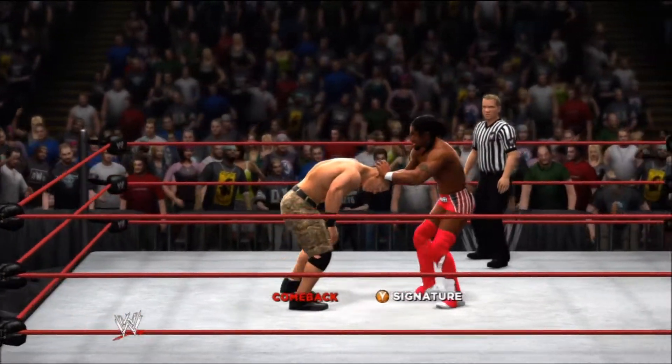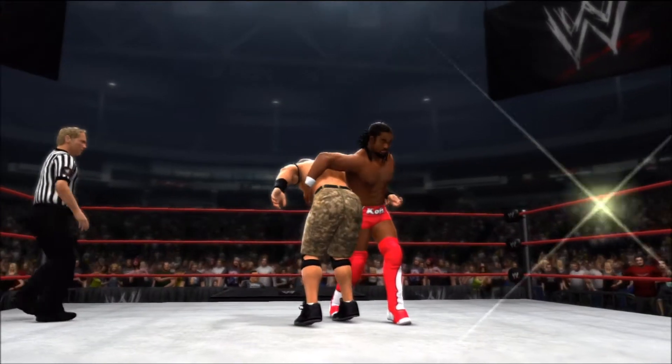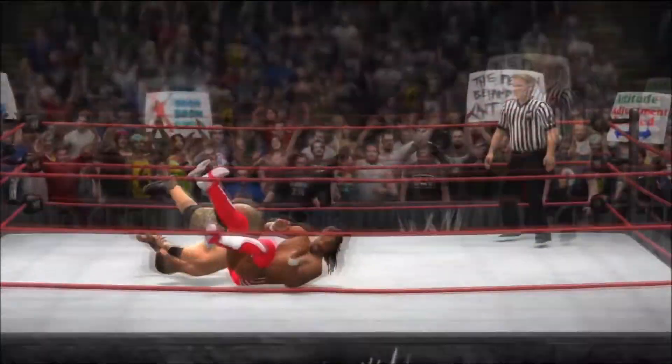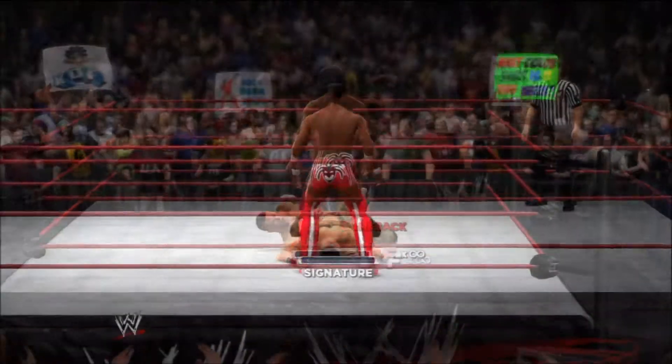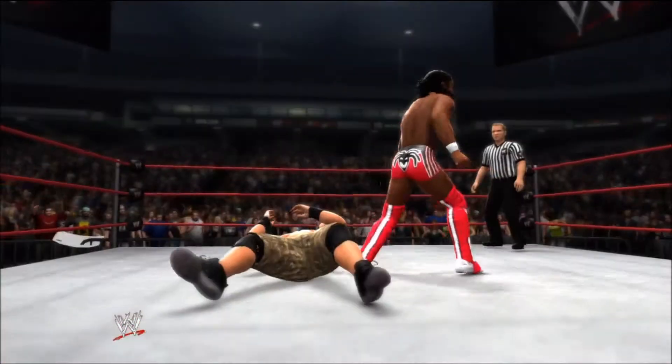Nation seen a battle back to return to action. Kingston's got him hooked. Wow! Is Kofi spring-loaded? When you face Kingston, you hope to ground Kingston off the ropes. And here we go.